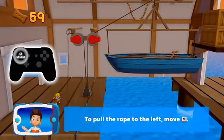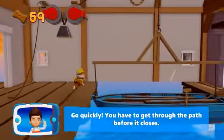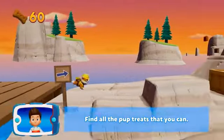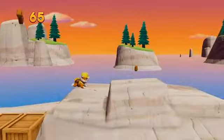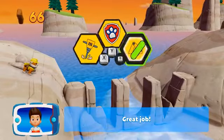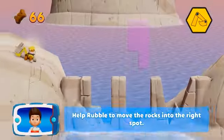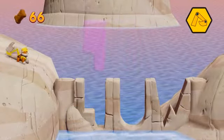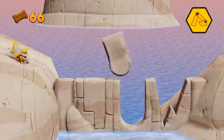To pull the rope to the left, move the left stick. Go quickly — you have to get through the path before it closes. Find all the pup treats that you can. Great job, we're almost there! Choose the Pup-Ability that will help you to keep moving. Help Rubble to move the rocks into the right spot. You did it! That's great!